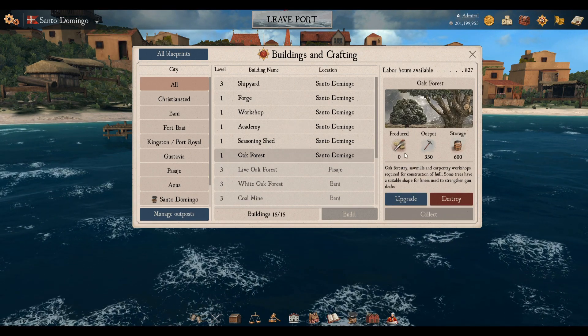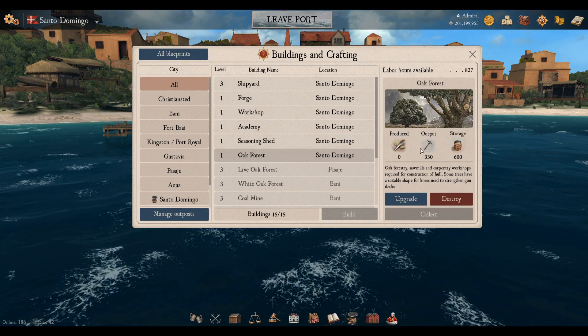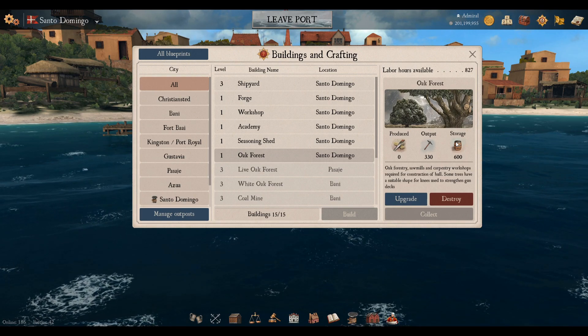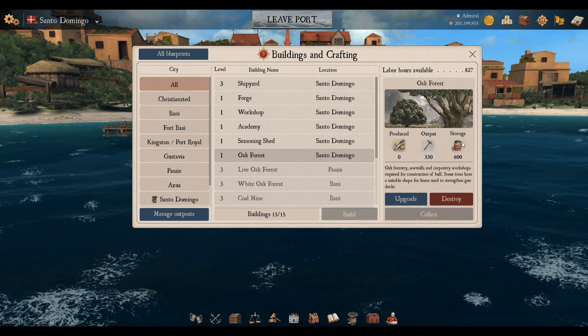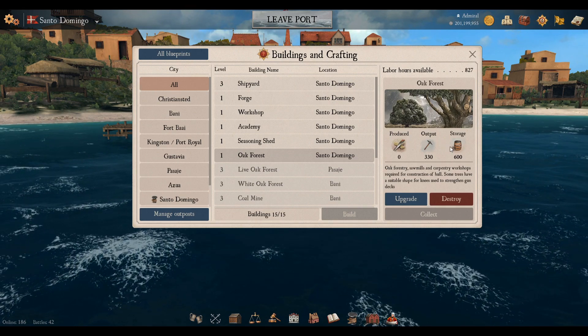If I click on it, you'll see it's just been built so it's produced nothing yet. Every 24 hours it will produce 330 logs, and it has a storage capacity of 600. Once it reaches 600 it will not produce any new logs until you empty out the storage.